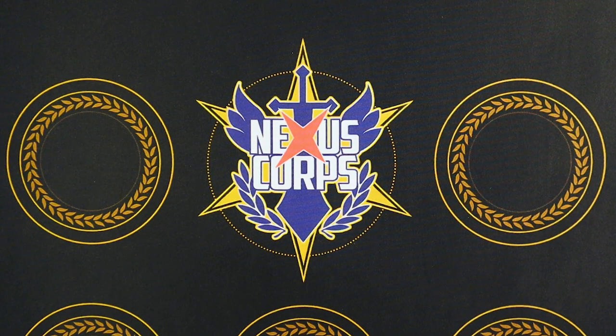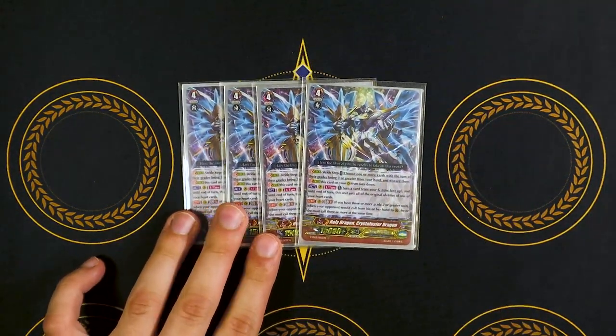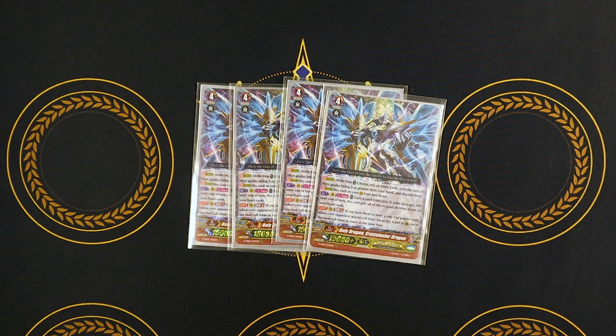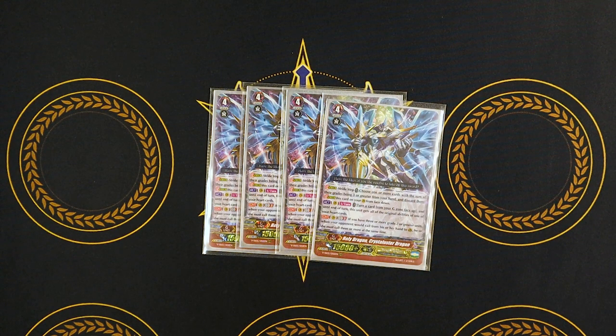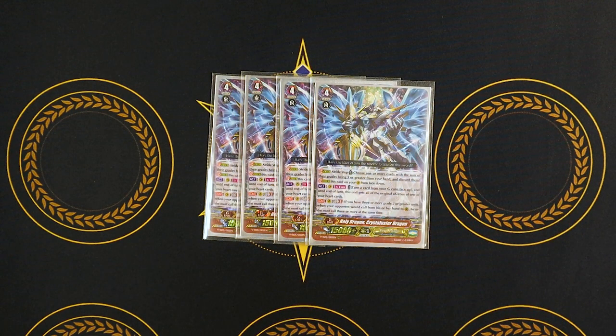That's it for the main deck. Now we're going into the fun stuff, which is the G-zone. I am running four full copies of Crystal Luster Dragon — you probably can get away with just two or three copies; the fourth is just overkill. What it does is you flip something face up and you clone your vanguard's heart skill. So you copy Salome's skill, do the re-stand and everything. Continuous GB3: if you have three or more grade two or greater units, your opponent has to call three at a time when calling from their hand. Anytime they guard from hand, they have to call exactly three cards. Because you're attacking six to seven times, that's six to seven attacks that they have to guard with three at a time — that's just going to kill their hand and win you the game. That's why the Crystal Luster turn is just the killer.